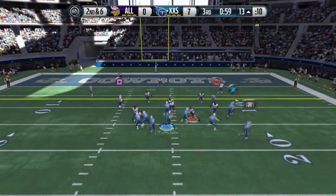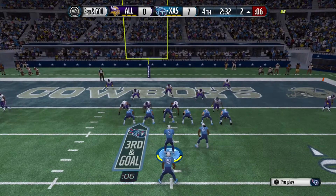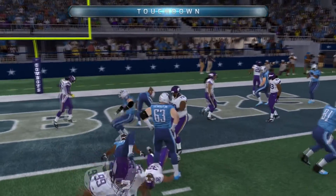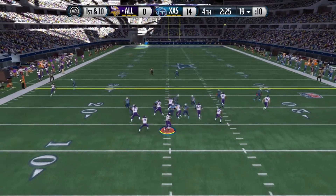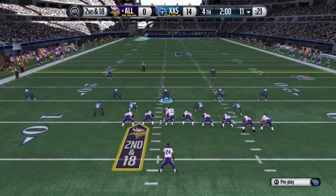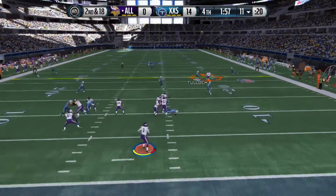Here we go, strong close formation, circle route coming across — we got the tight end wide open. This guy is huge and he catches the ball, which is a good thing. He's making it happen for me on this team. And there we go with a nice sack — I think this was a 4-3 stack formation, sending the blitz off the edge, lurking the middle of the field.